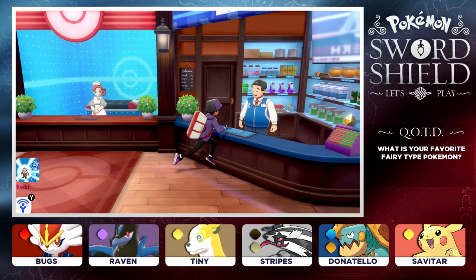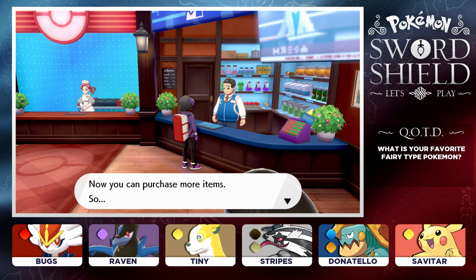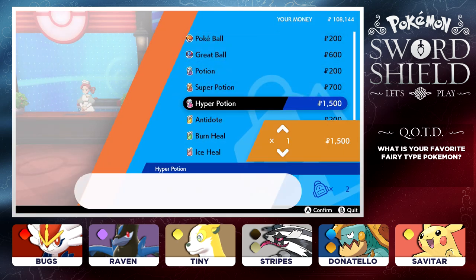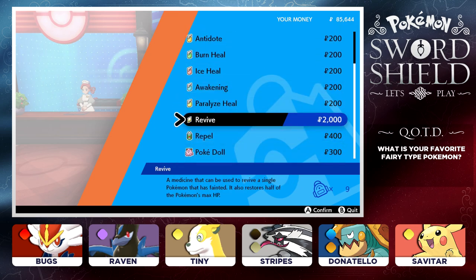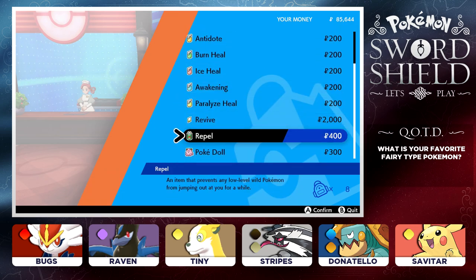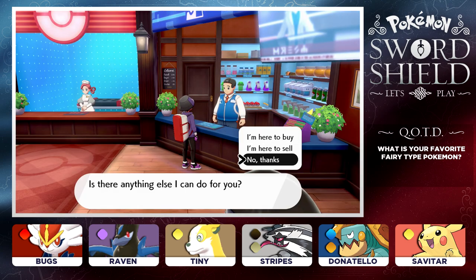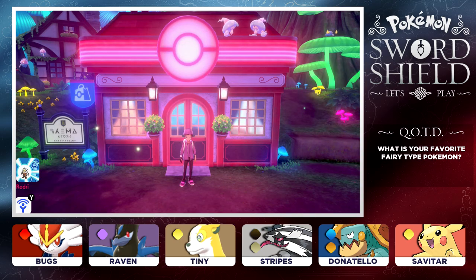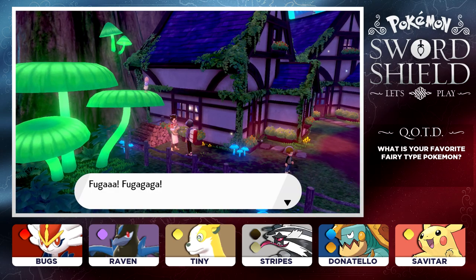We are not going to use any more Repels. Let's talk to the guy at the shop. Since we cleared the mission at Stoanside, we now have access to a couple more items, which is going to be really good for us. We now have Hyper Potions - about time, ladies and gentlemen. I'm going to pick up like 15 of these bad boys. We still have Revives. I got eight Repels - I'll pick up a couple more just in case. You never know how long these routes are going to be. Now that we are here in Ballonlea, let's take a look around and talk to some of the inhabitants.